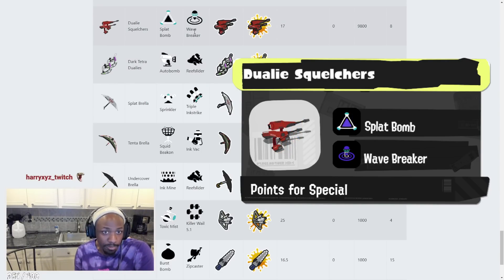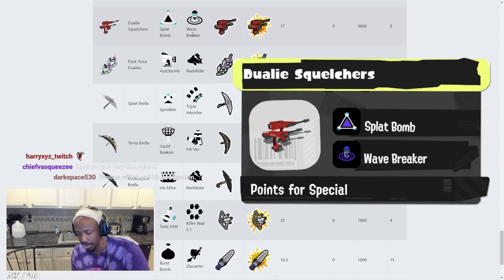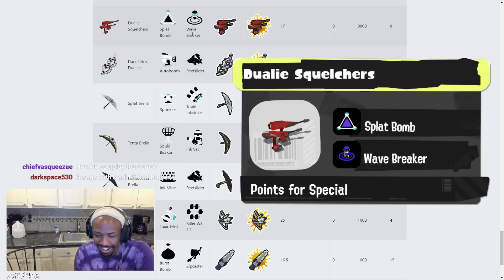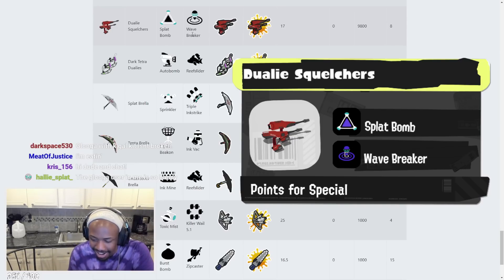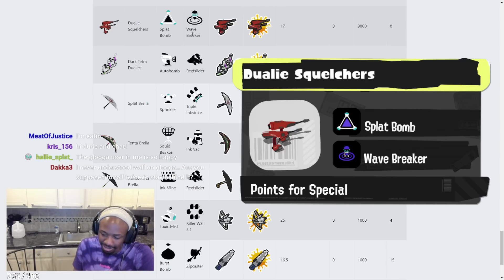With Dualie Squelchers and Wave Breaker, you're going to be right in their face and they're going to be trying to shoot you while you're rolling around. You throw the Wave Breaker down, make people jump at close range, and fight them mid-to-long range at the same time. That's actually nuts — really crazy.